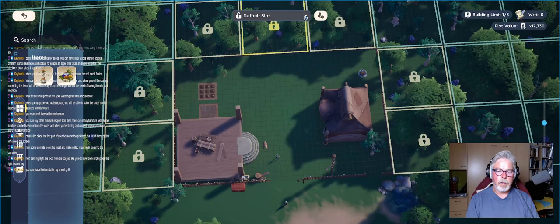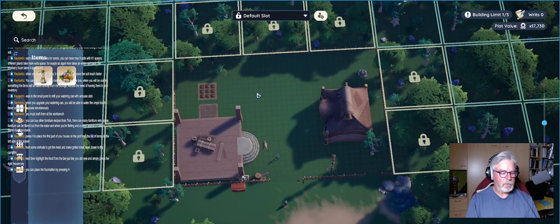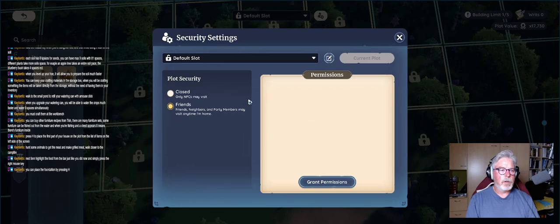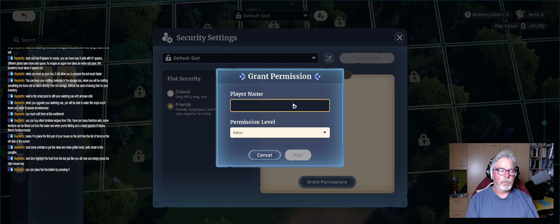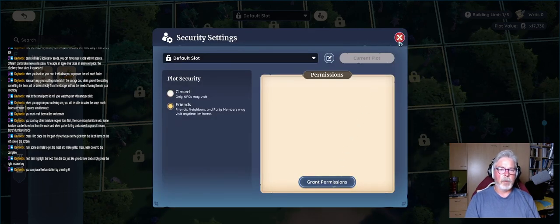Default slot. New housing slots available. So my friends can visit anytime. Grant permission. What's your player name? Donna? I'll find it. Don't worry about it. I'll mess with that later.